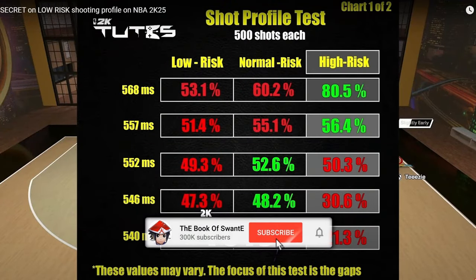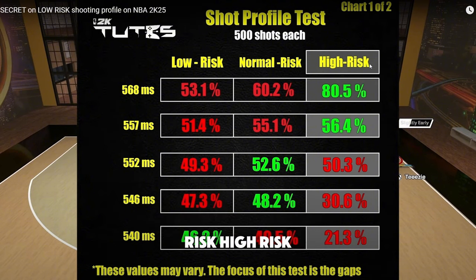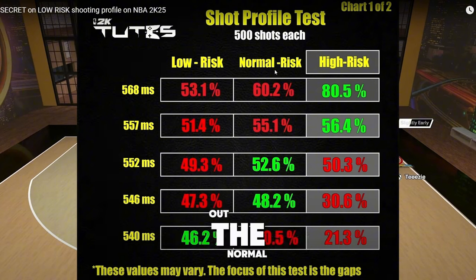Before we get into the rest of the tips — 2K Tuts did a test with a modded controller, testing out low risk, normal risk, and high risk. High risk, you're hitting at a higher percent — around 80%. Normal is almost there. Low risk is a little lower than normal at the mid tier, but at the bottom tier you actually hit at a higher clip than high risk. For high risk you're really missing if you can't time it. I recommend high risk if you're decent at the game. If you're more average, try normal. If you have horrible internet, lag spikes, and can't get an ethernet cable, put it on low risk.